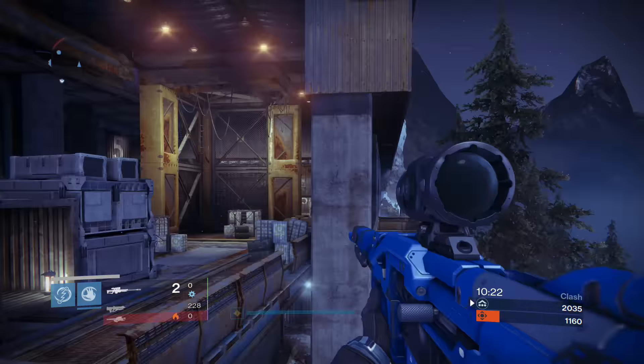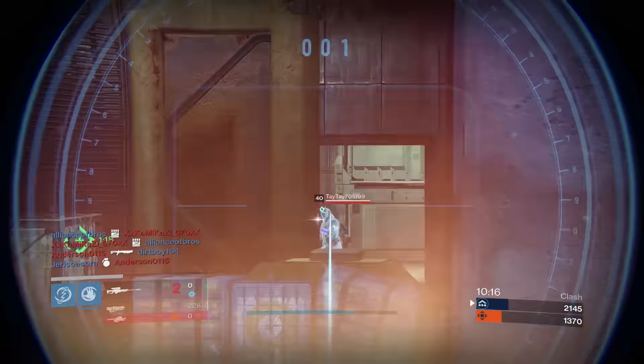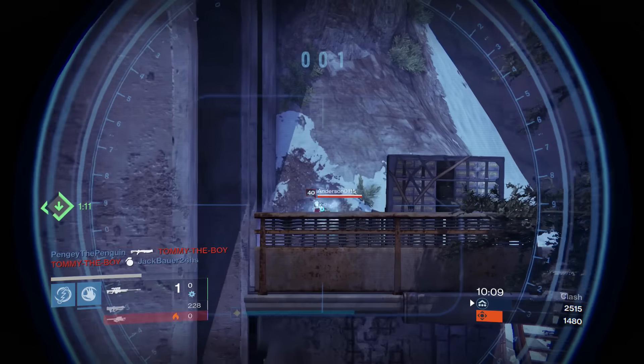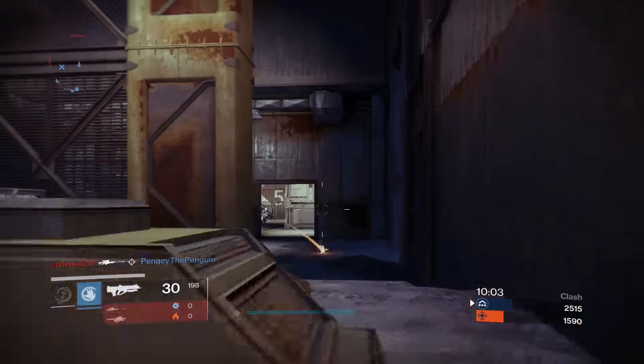How to get to 400 light the most efficient way — all these steps are going to be different depending on your light level. We're going to be starting at 385 light here. You can do anything to get to 385 light, but things do start to cap once you hit that stage. You're going to want to do the right things in order to get to 400 as fast as possible, and that's what I'm clearing up in this video.